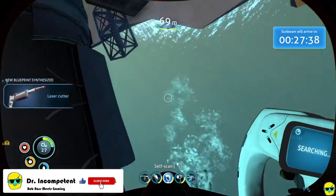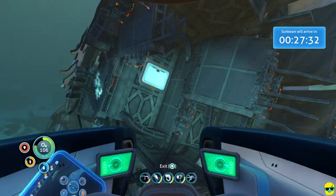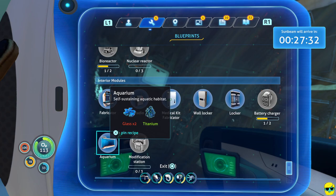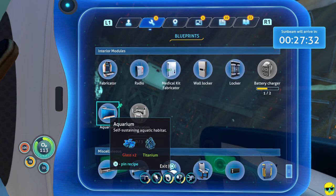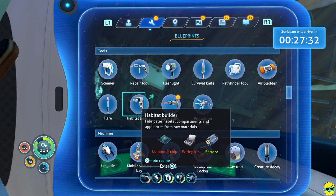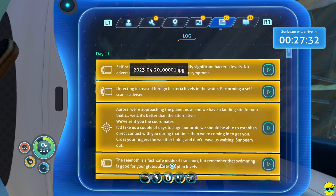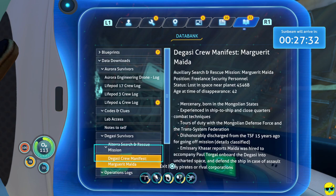Let's get some oxygen and check what the laser cutter requires. Going into inventory, blueprints, tools — here's the laser cutter. It takes diamonds, cave sulfur (which we have — that's where those explodey guys come out), a battery, and titanium, which we actually have on us. We need diamonds.